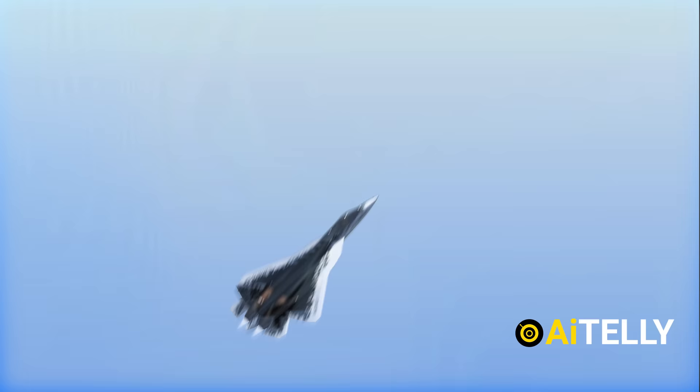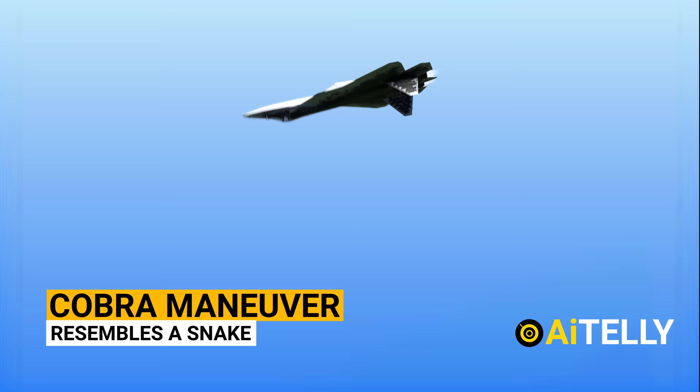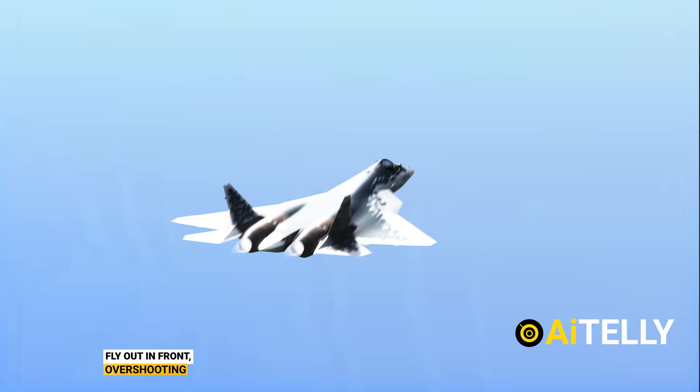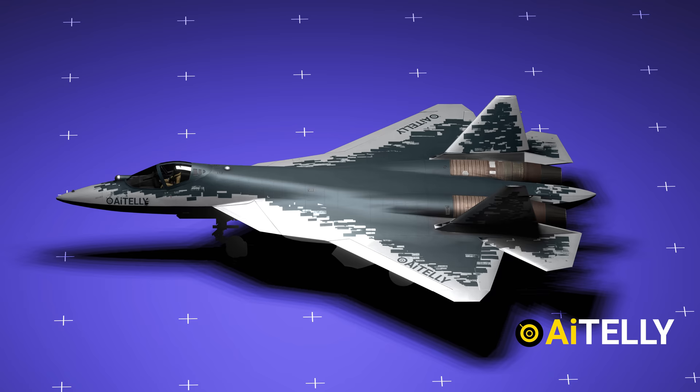This maneuverability can be performed only through thrust vectoring. The cobra maneuver resembles a snake performing a J-turn, and this technique can be compared to an escape turn. The barrel roll can help a defender force an attacker — who is usually behind the defender — to fly out in front, called overshooting. The most well-known jaw-dropping stunt, also seen in Top Gun, is the Pugachev Cobra, which some analysts call the Kulbit maneuver.